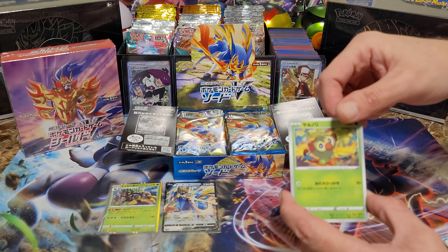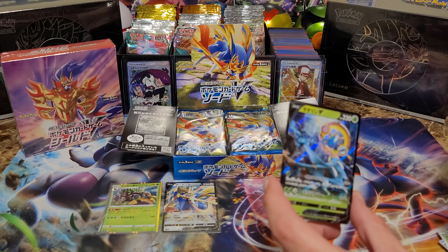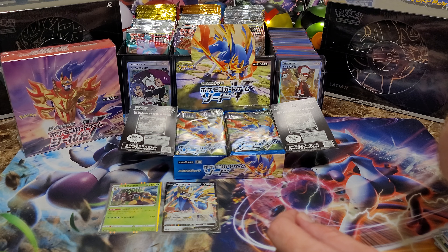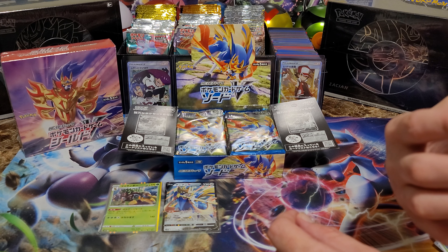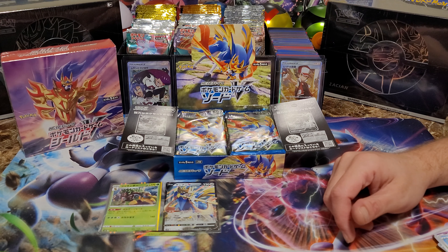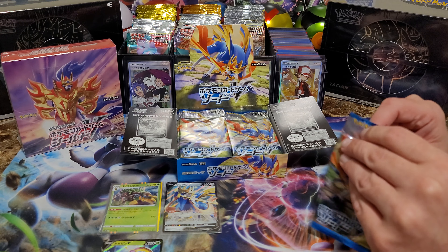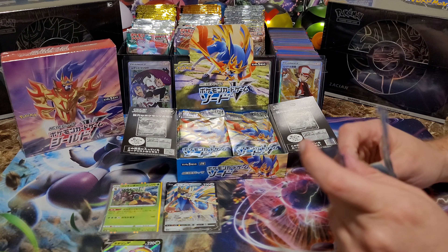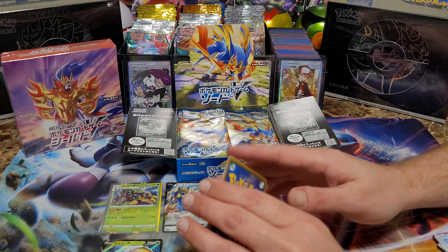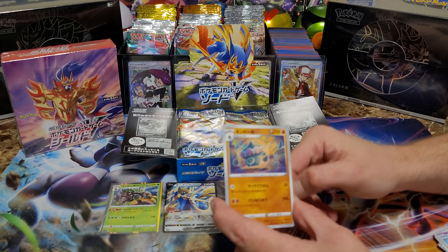Let's go with a little full art action. Who do we got? I don't remember his name — oh I thought you just said it. I'll get it sleeved up. It is Delmise! We have that artwork in English all over the place — different types of artwork for him. We also have the V MAX for Delmise.